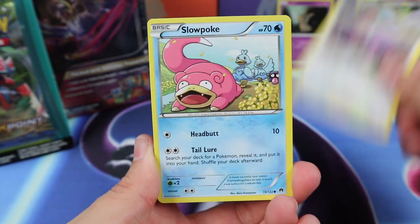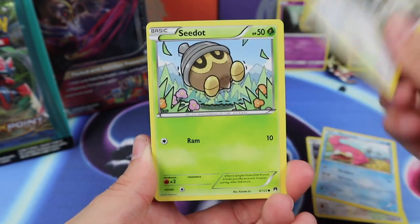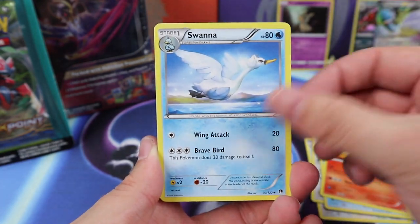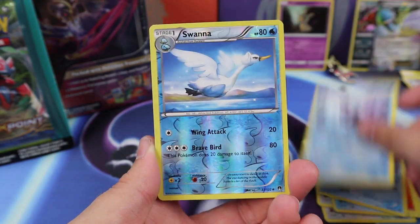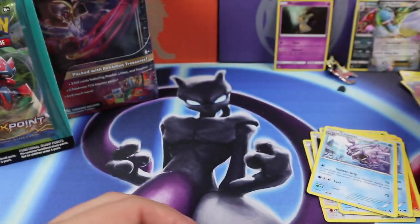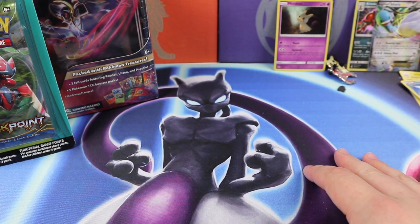We have Reddita, Slowpoke, Furfrou, Seedot, Psyduck, Heatmor, a Swanna, Cloyster, another Swanna, and a Luxray. Okay, that blister was pretty bad.